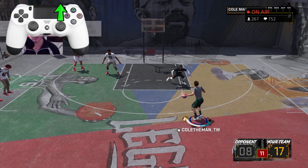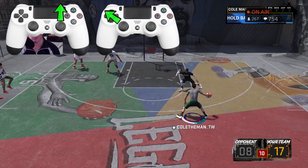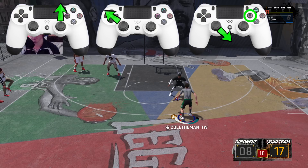So the ball is in my left hand. You're gonna want to trigger the Elite 27 Rhythm Dribble by flicking the right stick up. When you flick the right stick up, the ball goes from your left hand to your right hand. Then with the ball in your right hand, you're gonna drive toward your left — hold R2 and hold the left stick up into the left, northwest direction.